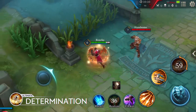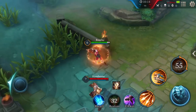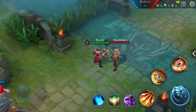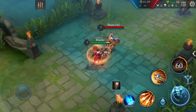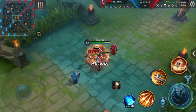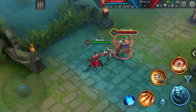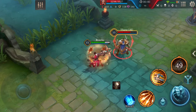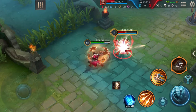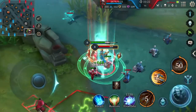Ultimate: Determination. Rourke dispels all control effects on himself and gains a shield that absorbs damage. While the shield is active, Rourke is immune to control effects and converts a certain percentage of damage dealt to additional shield value. Shield value may not exceed 150% of its original. Rourke also gains attack damage and armor for 6 seconds, and it can even be used while he's under control.